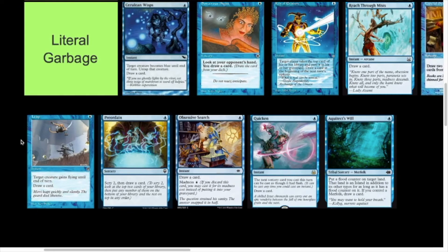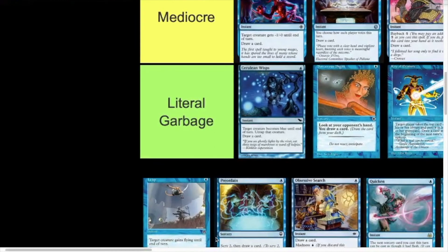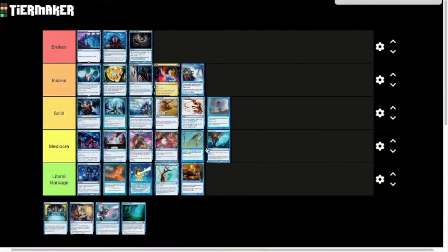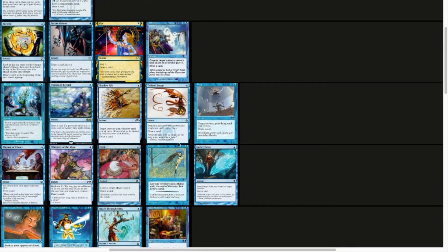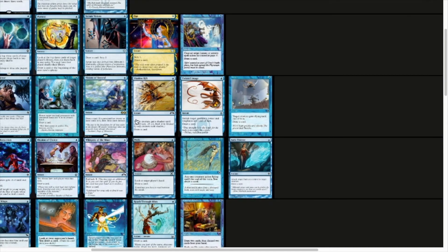And now we have Leap — essentially Cloak of Feathers, except instant speed. I think that goes at the bottom of Solid tier. It can be really useful at instant speed on defense or offense, and you draw a card, but you do need a creature in play to cast it. In creature-based decks, just like Twisted Image and Shadow Rift, it is really solid. These creature-dependent cantrips are some of the strongest if you're on a creature-based deck, but some of the weakest if you're not — that's why they're in the middle.